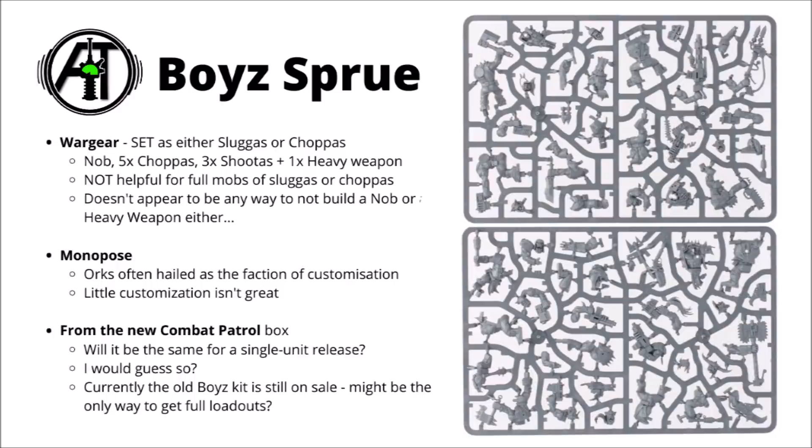I guess it's kind of the design tension between making a model that looks really cohesive — say like it's holding a gun and aiming it — as opposed to making him a bit more generic and having the option to have a slugger and chopper in his hands as well. It might be a bit harder to make them look as good doing both, but it still does take a bit out of the variety, particularly when you don't get a whole heap of spare parts like you did with the old kit.